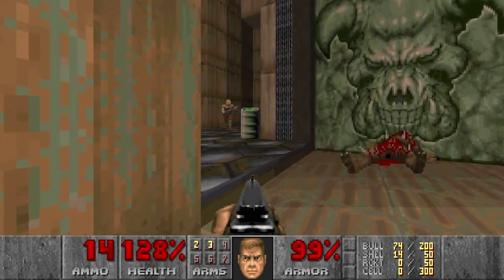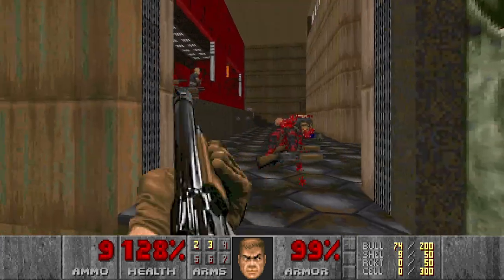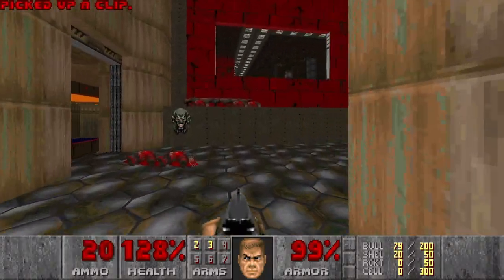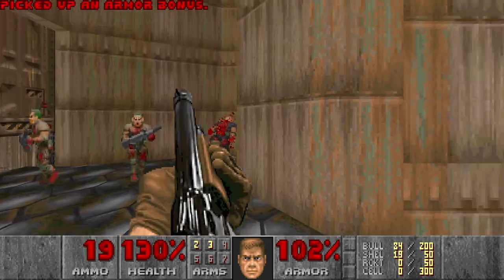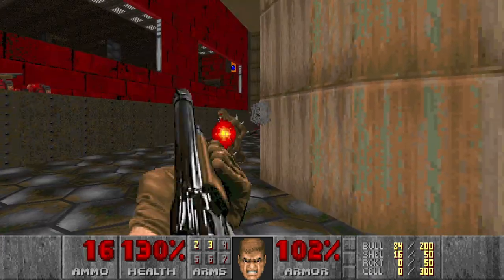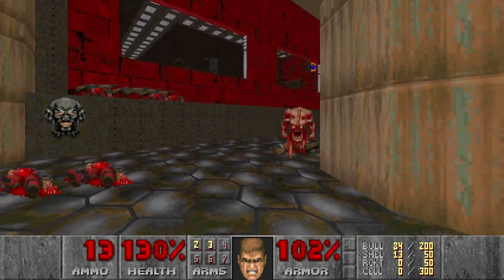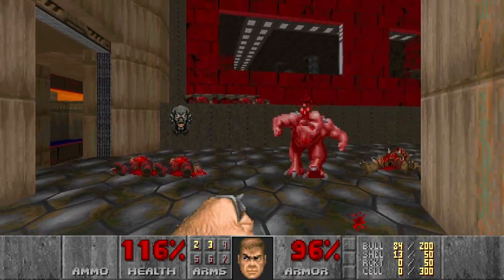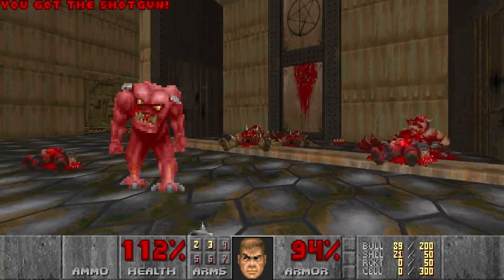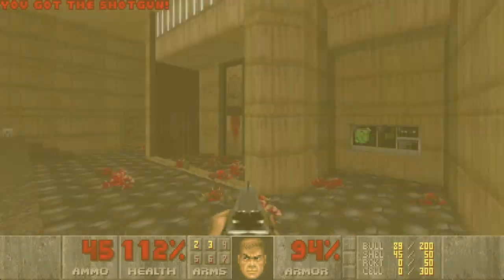Then let's press the switch, open the door and be careful — there will be a lot of enemies coming into this room as well. Now let's be prepared, because this wall will open. These shotgunners as well, some pinkies, which we can punch. Let's grab these shells and move on.